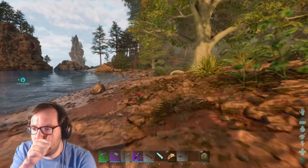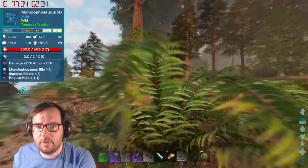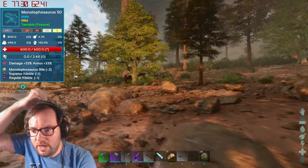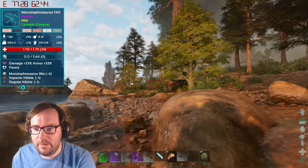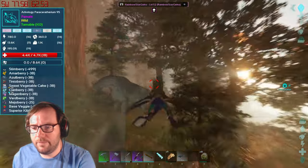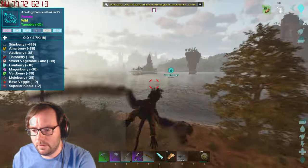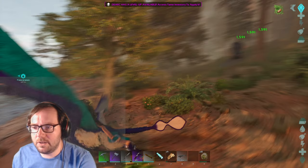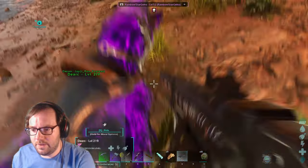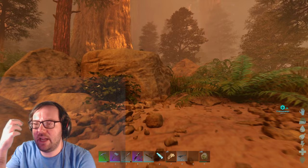We need to sneak up on them — they're all the way over there. There's a 50 and a 140; we need to get the 140. We may have to get rid of this paracer — let me just do that. All right, we got rid of the paracer. Let's try this for real this time — now it's being attacked by a dimorphodon.